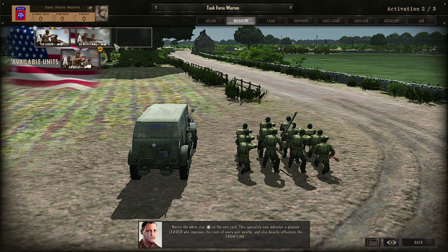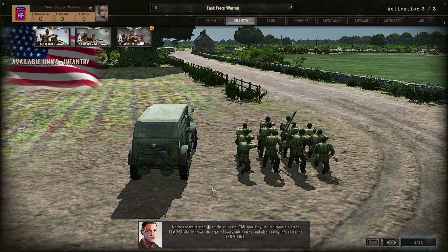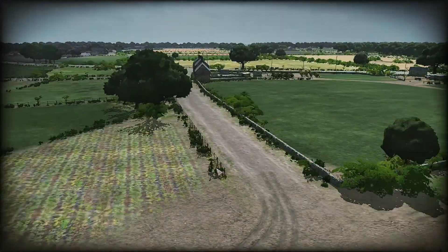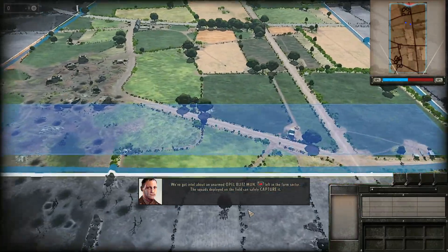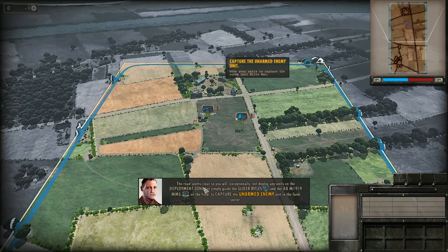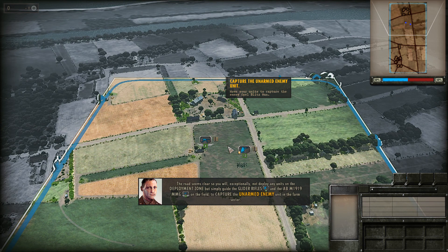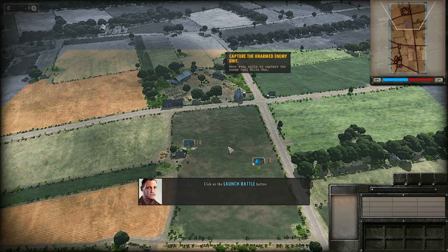We've got intel about an unarmed Opel Blitz left in the farm sector. The squads deployed on the field can safely capture it. You will exceptionally not deploy any units on the deployment zone, but simply guide the glider rifles and the airborne M1919 machine gun to capture the unarmed enemy unit. To capture an enemy supply unit, first make sure no other enemy unit is nearby, then bring one of your units close to it and it will automatically switch sides.